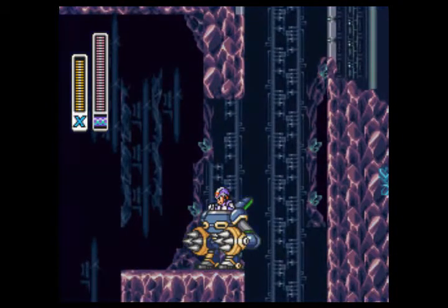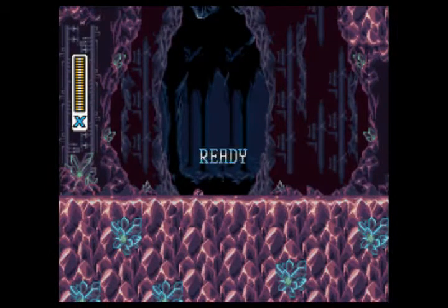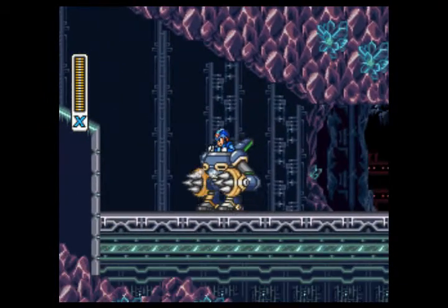Right there, just use the robot, go down here, slide, jump. You need to jump. Okay, that was a mulligan. Take two. You need the Strike Chain. Well, maybe you don't, but if you don't, you need skills, which I don't have.